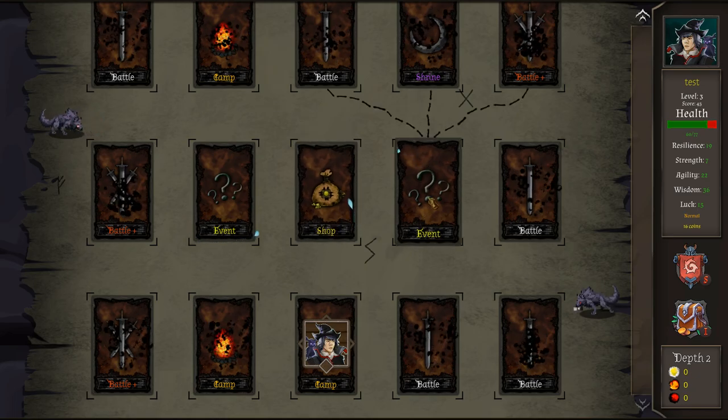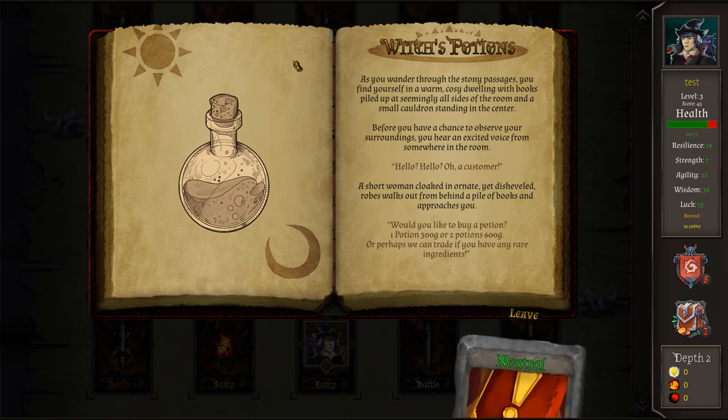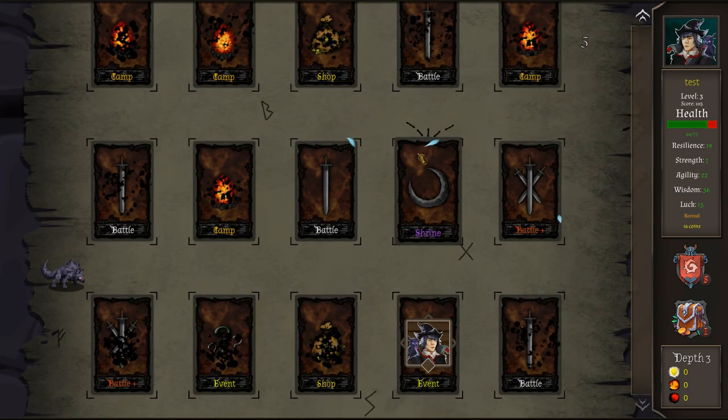Next up we have events. Let's go to this event over here — these are like little interactive stories. This one's about potions. As you wander through the stony passages, you find yourself in a warm cozy dwelling with books piled up at all sides and a small cauldron in the center. A short woman cloaked in ornate yet disheveled robes walks out and asks: 'Would you like to buy a potion? One potion, 300 gold. Two potions, 600 gold. Perhaps we can trade.' I don't have any of those things, so I'm going to leave. It wasn't very interactive this time, but if we had money we could buy things from her.